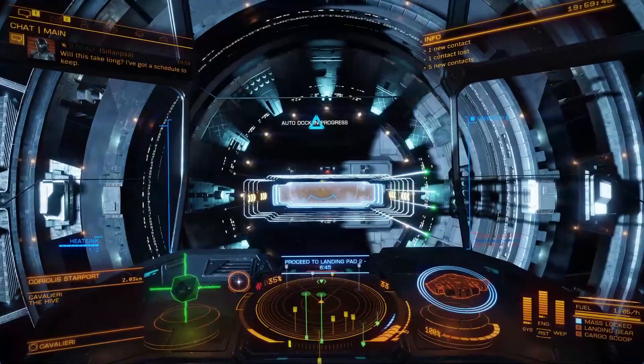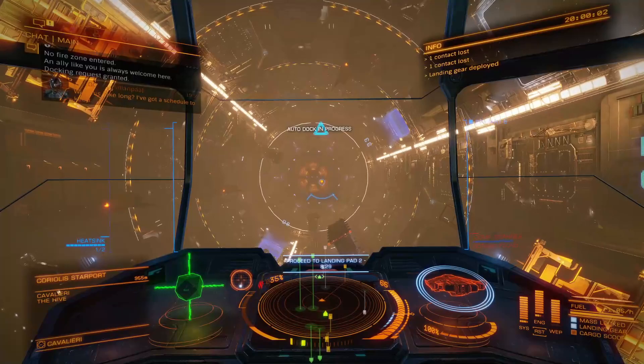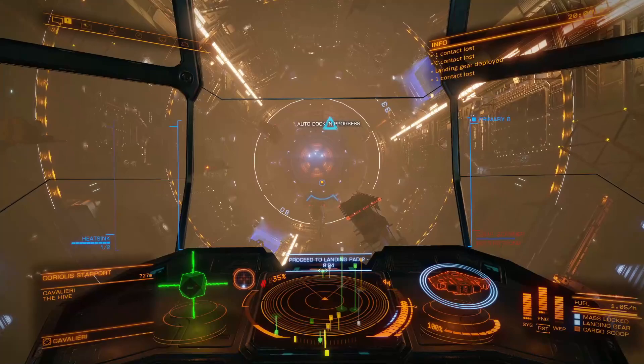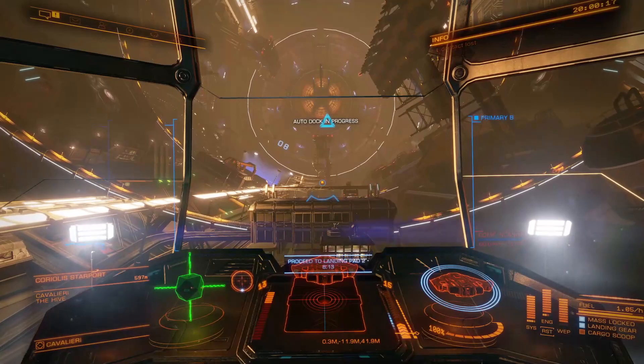Alright, we're inside now. We're going to let the auto-docking proceed to landing pad 2, and let it do that perfect landing that we all love. There we are — do our typical refuel and head to station services.